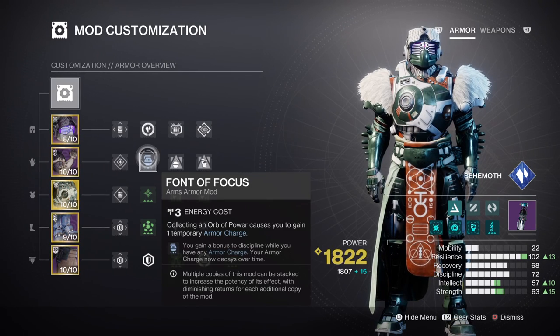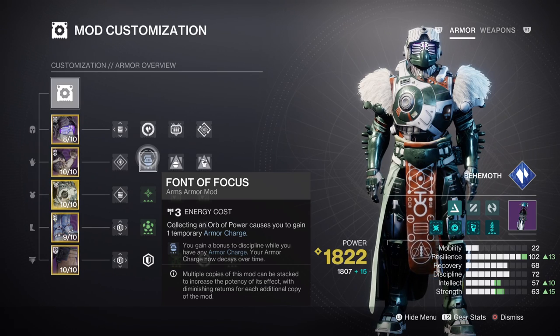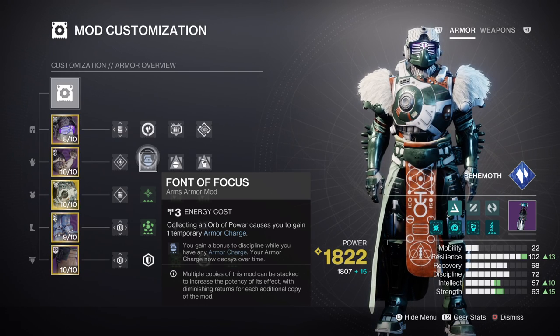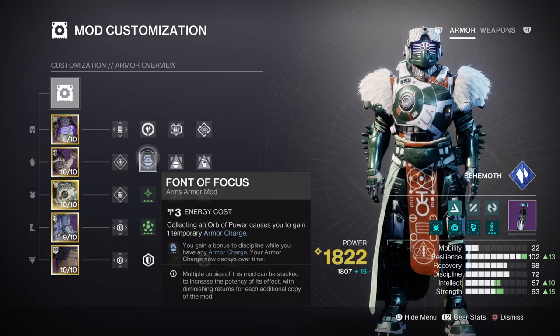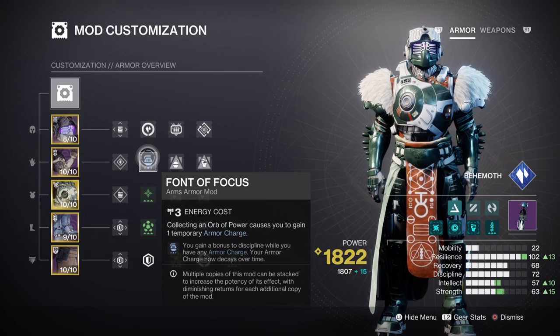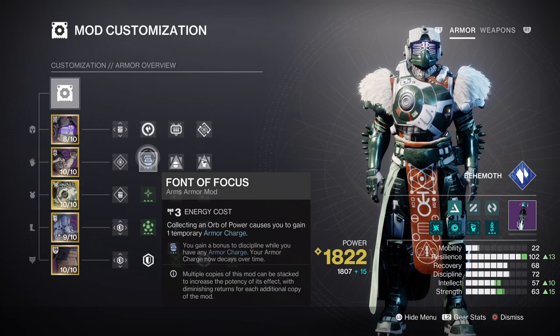For our discipline, having it at tier 7 with Font of Focus is going to allow us to reach tier 10 very easily once we get our armor charges going. This is also going to be very important as we will be using the Glacial Grenades that have a high cooldown rate but will ultimately be used to create shards for us. Whispers of Shards on top of the current cooldown rate we have should negate the high costs the grenades provide, while also allowing us to make full use of them.